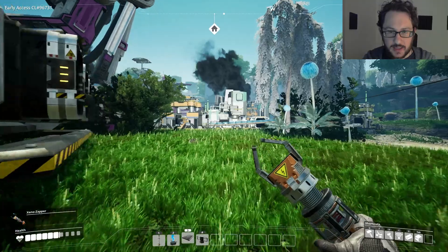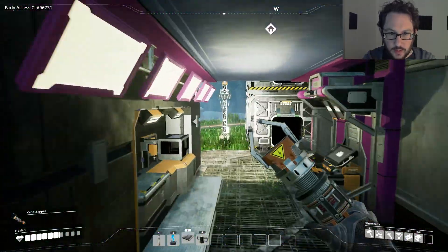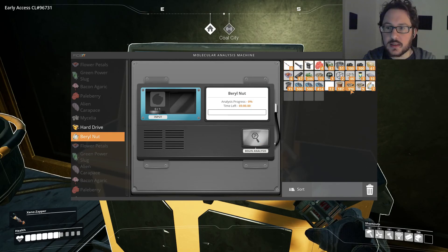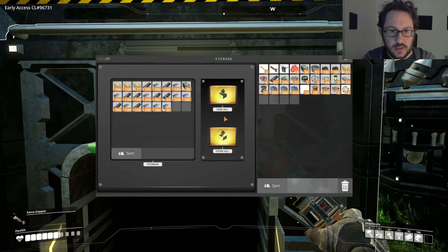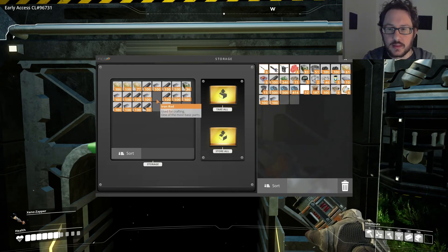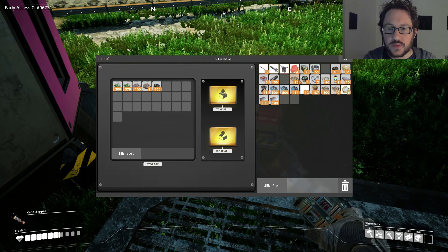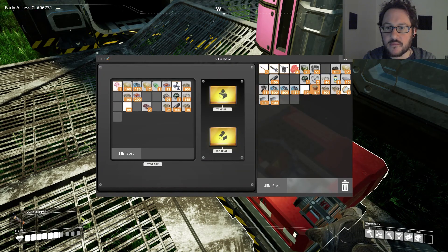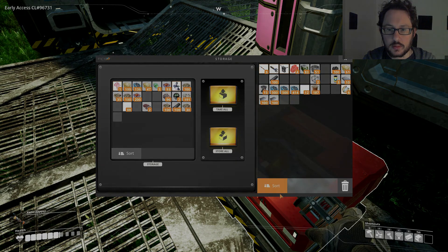Now here we are, we're back, everything is working, we are producing power — everything is grand. We can research barrel nuts! There you go, five minutes for that. Let me collect some iron plates here, and top off my rods. Good — put some resources in here: some coal, leaves, limestone. And I think I can put flower petals in here — mycelia, and wood. Okay.